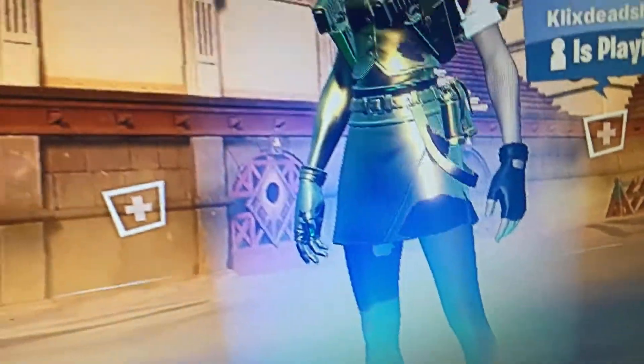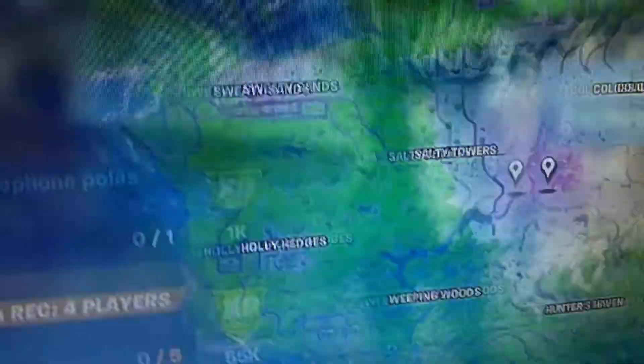So what you want to do — you can only be in an actual public game, not creative, or just in the lobby — just click the M button, or whatever button you use for the map, and then it'll pull up a bunch of quests.